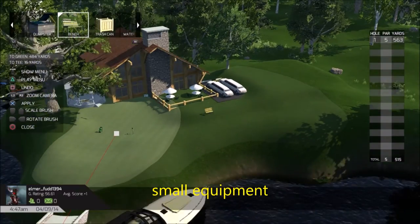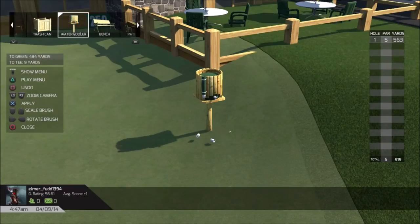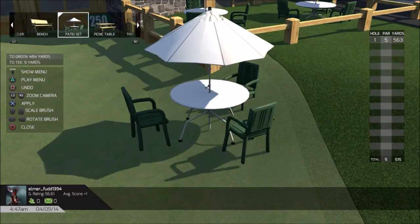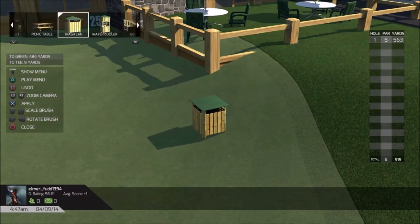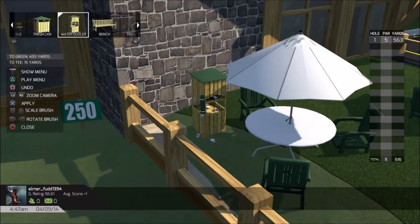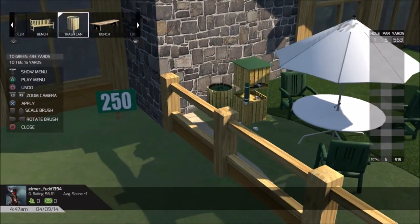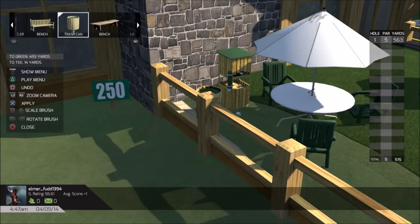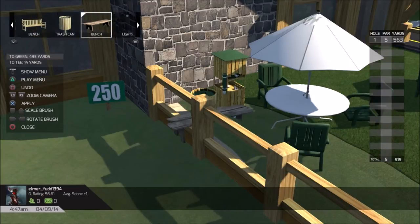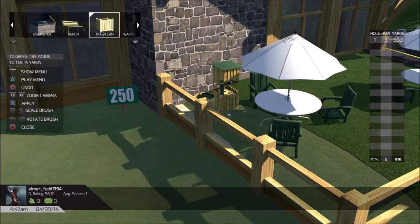Let's go into other objects - these smaller objects. I wanted to see if I can put these on the clubhouse - not just on the course but inside the clubhouse. I'm going to put this right inside the clubhouse, save it, and it's going to go ahead and stay, which is cool. Those cups on the ground - I think we kind of need a trash can. It's a nice trash can. Just to show you that you can actually add that.